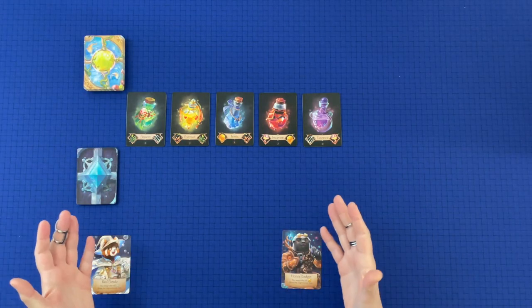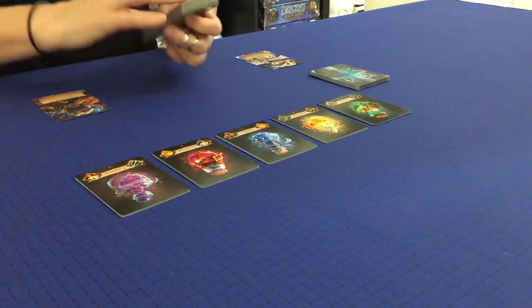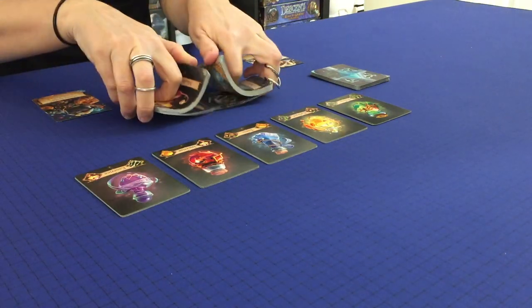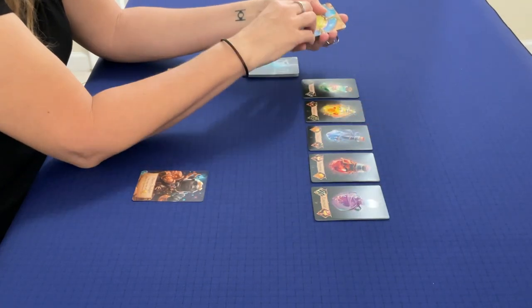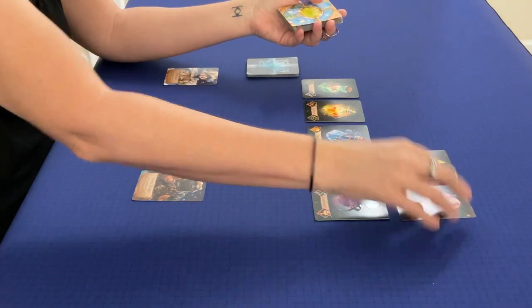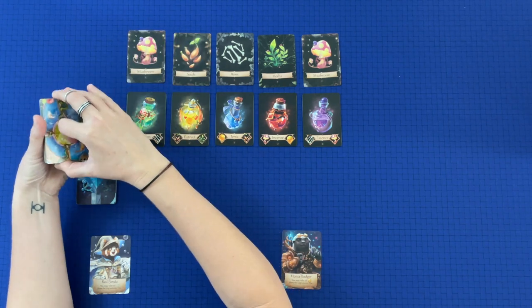Let's go ahead and set up the game. The first thing you're going to do is shuffle all the ingredients — they all have the same backing so it's easy to know which ones they are. There are five different types of ingredients in the game and you're going to be using them to brew potions. Once shuffled, you place five ingredients on the table. We've got mushrooms, herbs, bones, and seeds — so we have four out of the five; I think we're missing honey.